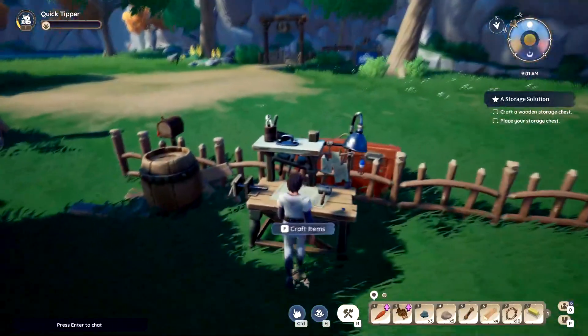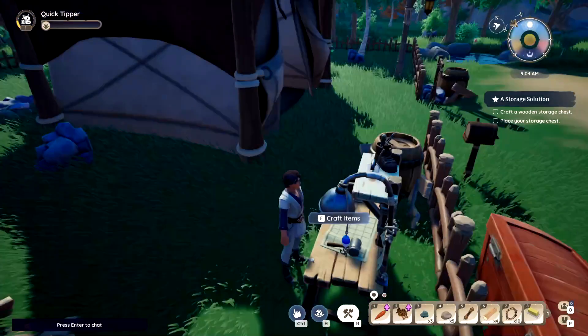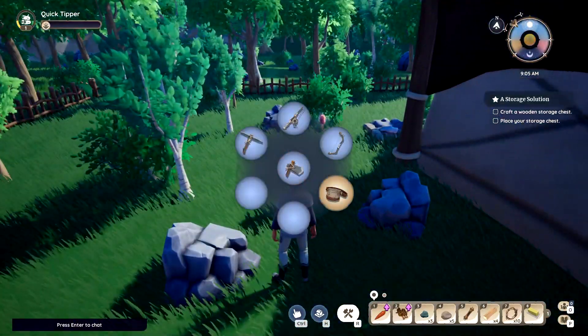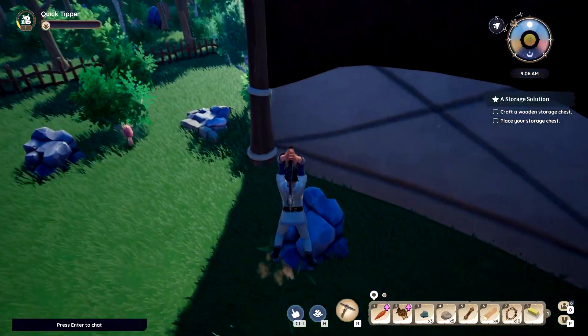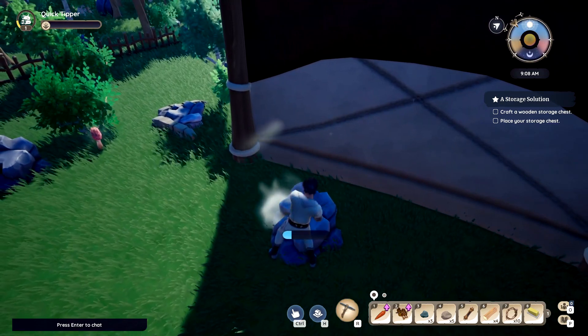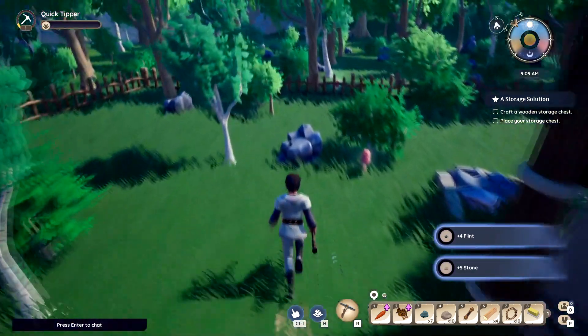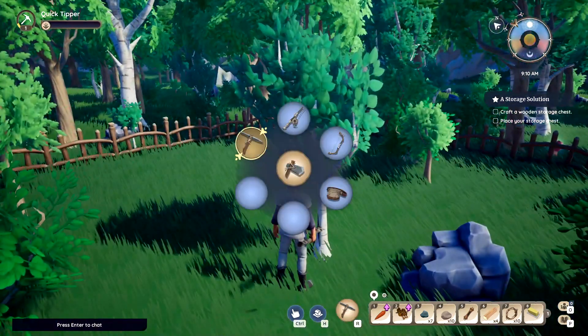Once you've placed it, go up to it and you'll see the wood storage bin option. We need some wood and some flint. Flint can be obtained by smashing these rocks right here. We just got four flint from that.